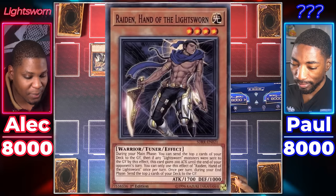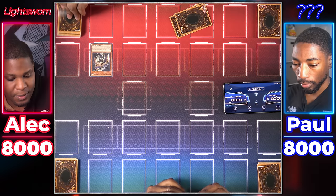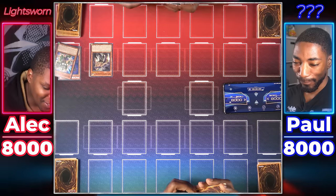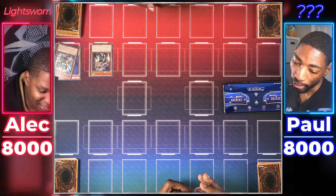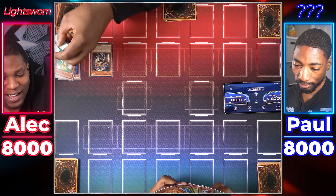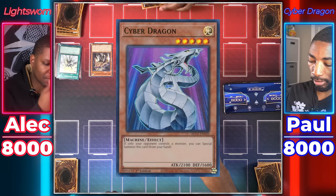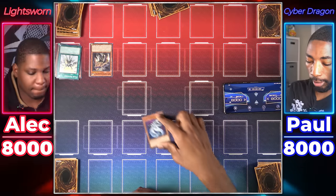I'll start by Normal Summoning my Raiden, Hand of the Lightsworn. I use Raiden's effect to mill two cards — Raiden and Pankratops. Pankratops came in this set? Well, it's in the grave now, so. He does not gain any attack — he only gains if you hit a Lightsworn. And then he'll mill two more. Now we hit a Lightsworn, and a Solar Recharge. I draw for turn. Since you control a monster and I don't, I'm Special Summoning Cyber Dragon from my hand in attack position. Attack Raiden.